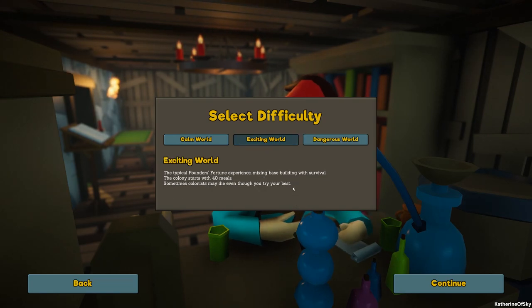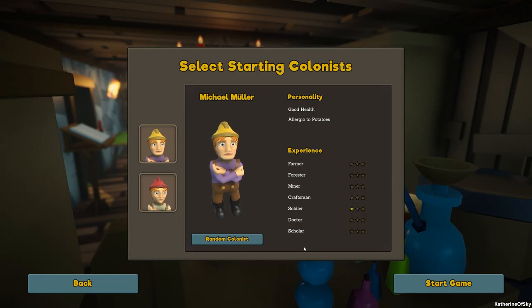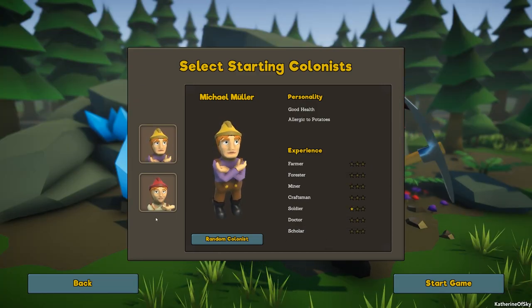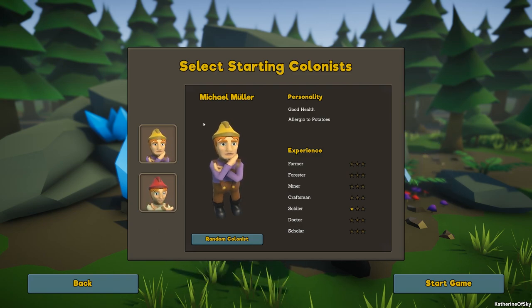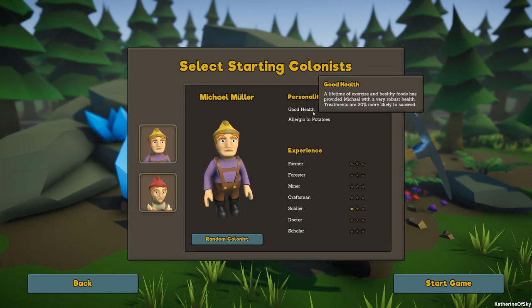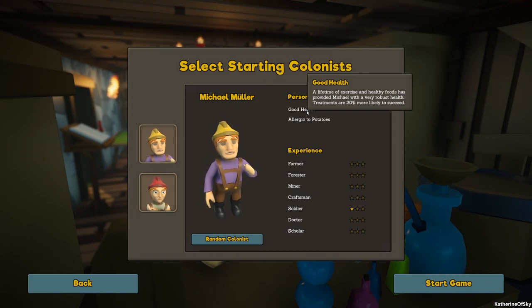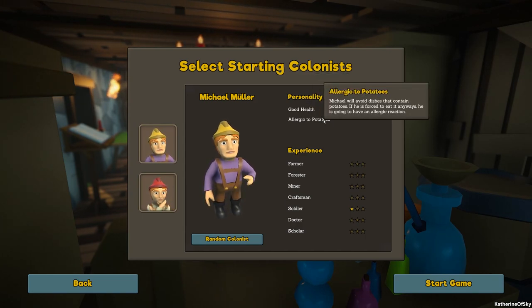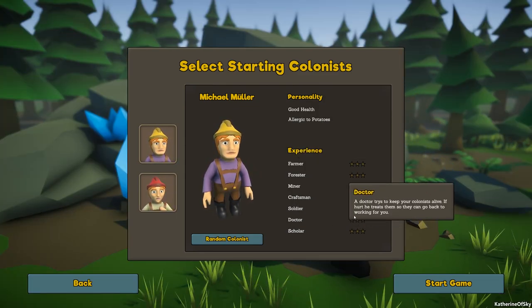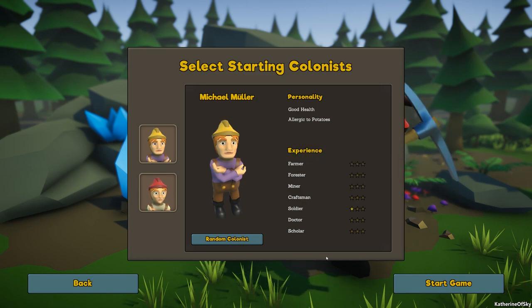I think we should go with the exciting world. I have played a little bit of this game, but I don't know if there's really bad stuff ahead. So let's go ahead with this. First of all, we are able to select our first two colonists. We have Michael Muller at the moment. He has good health and he's allergic to potatoes. A lifetime of exercise and healthy foods has provided Michael with a very robust health — treatments are 20% more likely to succeed. That's great.